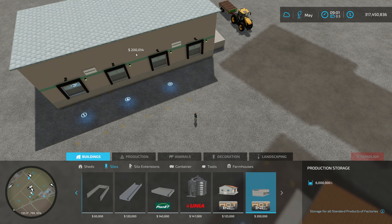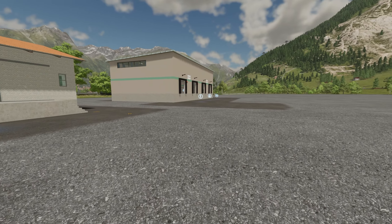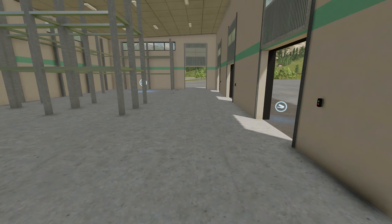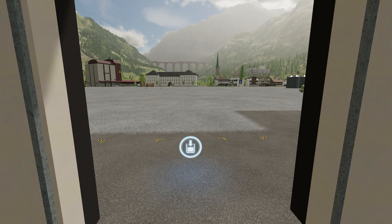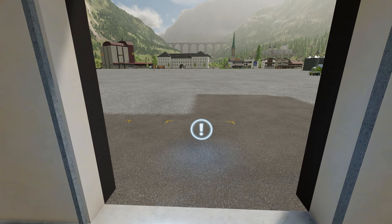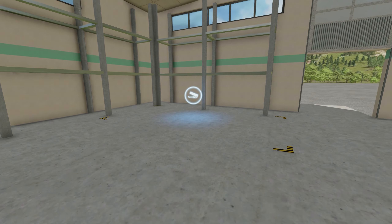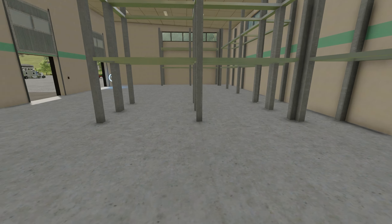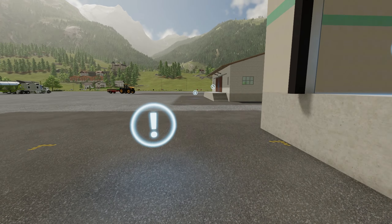You can actually load inside as well on this one. There's not a lot of point doing that unless you're going to manually transfer it, or if you've got a forklift and you're bringing a big cargo trailer in — like a Krone trailer — you can back that in. You would have to back into this one as it doesn't automatically offload, then manually offload with the forklift and bring it over to the loading point where it gets added into the system.